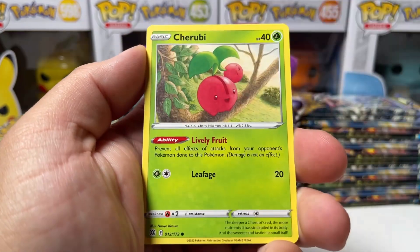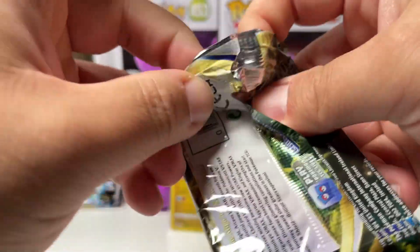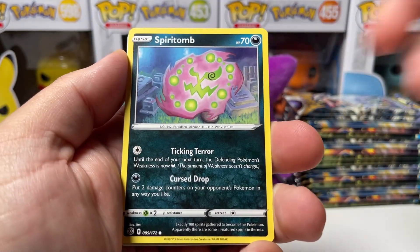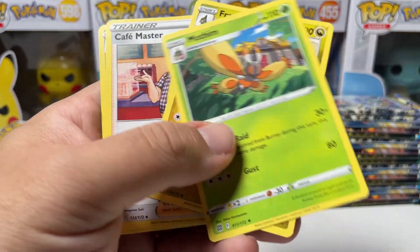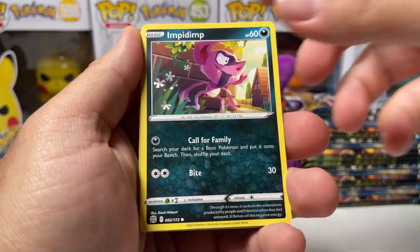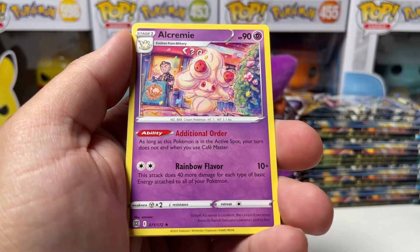Let's go straight into this one. We got Clefairy, Cherubi, Sawk, Golett, Reverse Cherubi again, and Klink. Moving at a pretty fast pace. There is a code card. Got Turtwig, Sneasel, Klink, Spiritomb, Reverse Gym Shirt, and Mothim non-holo. V-Star marker! For those that don't know, the V-Star marker is for the brand new mechanic with the V-Star Pokemon. Once you use your V-Star move, you flip the marker upside down to let the opponent know you used the move, and you can only use it once per game.